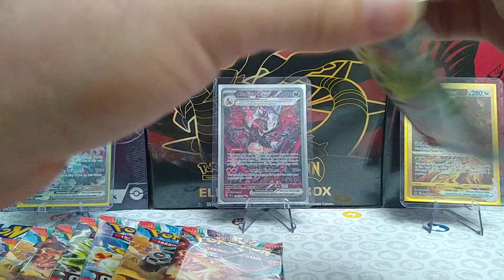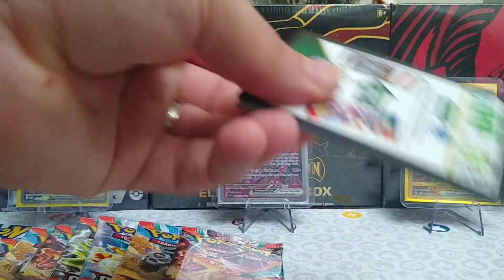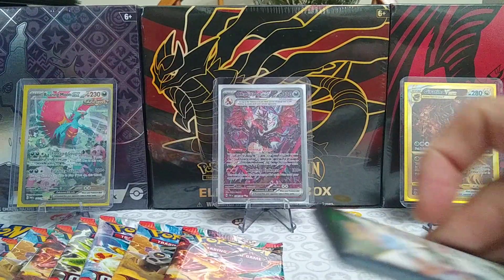They're not Salamence — Roaring Moon EX. I keep calling him Salamence just because he looks like him. Alright, we have our first card code here.